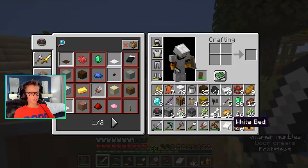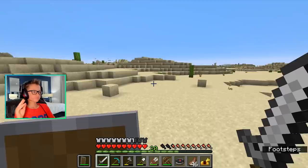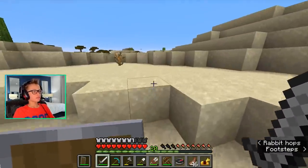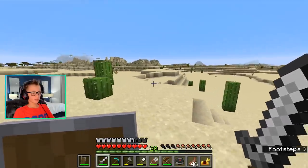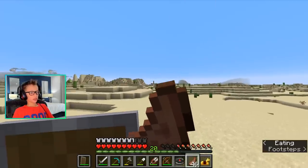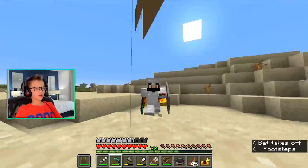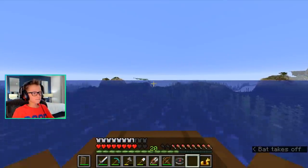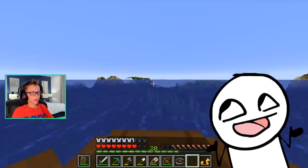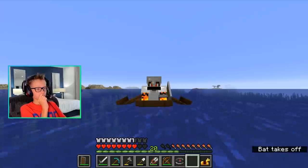This place has nothing to offer. Let's go home. We are on our journey home. This is going to take a while, isn't it? Nothing out in the distance that way. Straight this way is home. We traveled so many blocks — probably over 5,000. We might find a village on our way back; that would be good, one that has books. Then we can make a fully upgraded enchantment table.